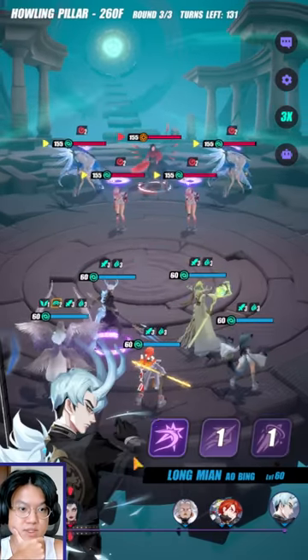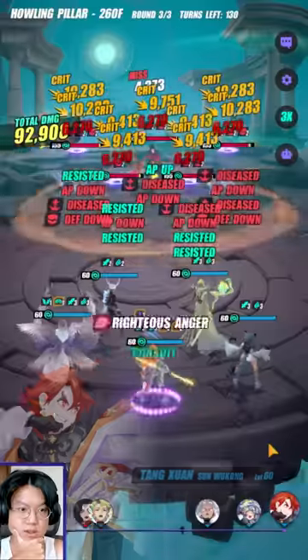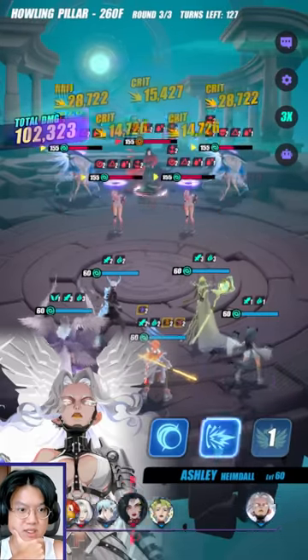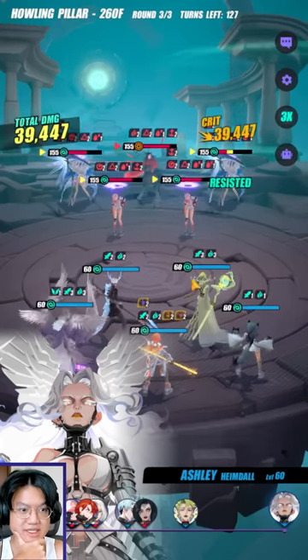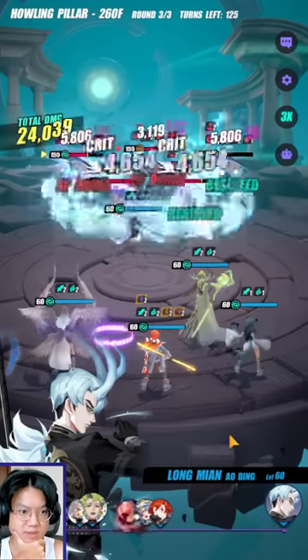Good start. Slow her down a bit. So the whole point of Ashley is just to keep her pushed back a little bit — whenever she gains AP, that's all she's supposed to do. Push her back. So against Jin Yuyao, it's really all just about RNG, that's it.